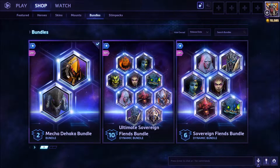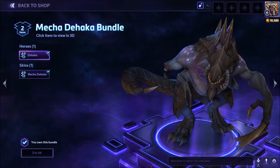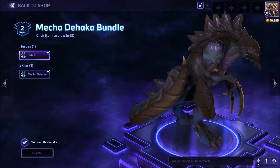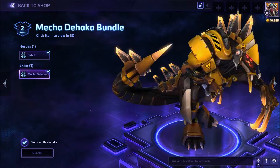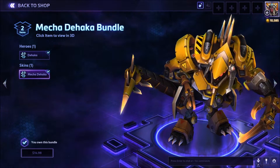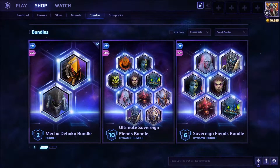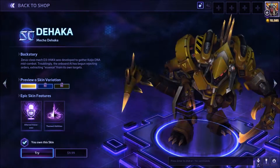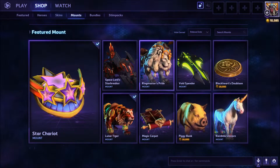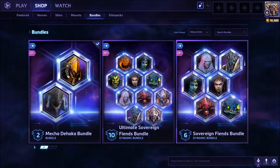Bundle-wise we have quite a few. There's the Mecha Da Haka bundle - it is not dynamic. You can get Da Haka and Mecha Da Haka for $14.98. Da Haka is $9.99 and his skin is $9.99, so it's 25% off to get both. So there you have it for the new hero - as always there's a bundle to go along with them.